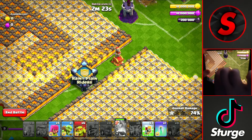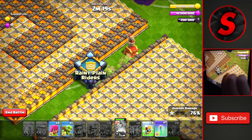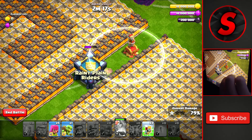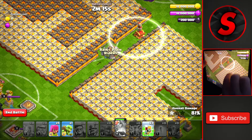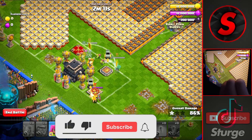Then in the middle of the base we have a goblin statue. We'll drop all 6 of them to the right and then drop the invis right to the left of the statue to take it down without any clan castle troops coming out.